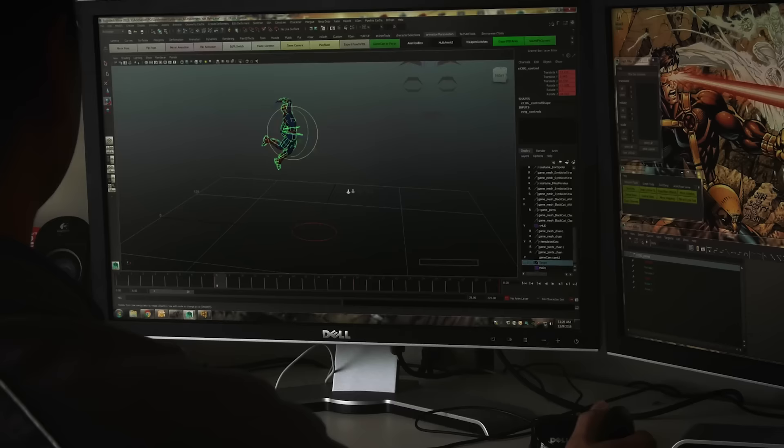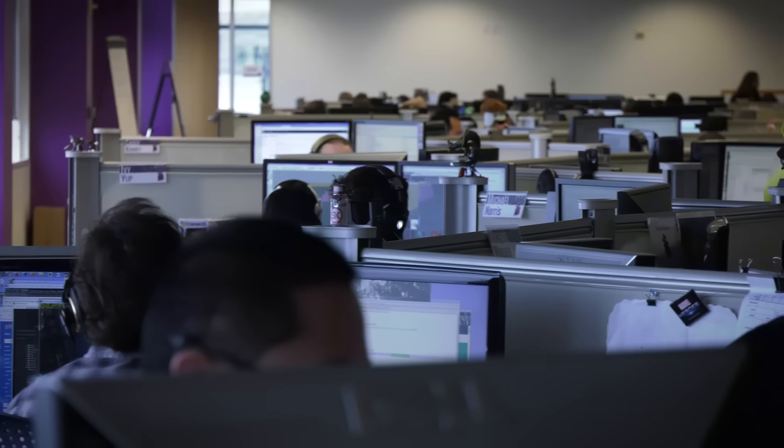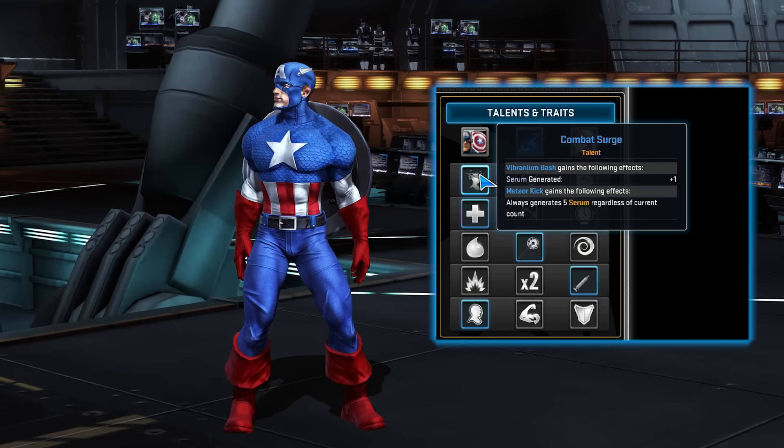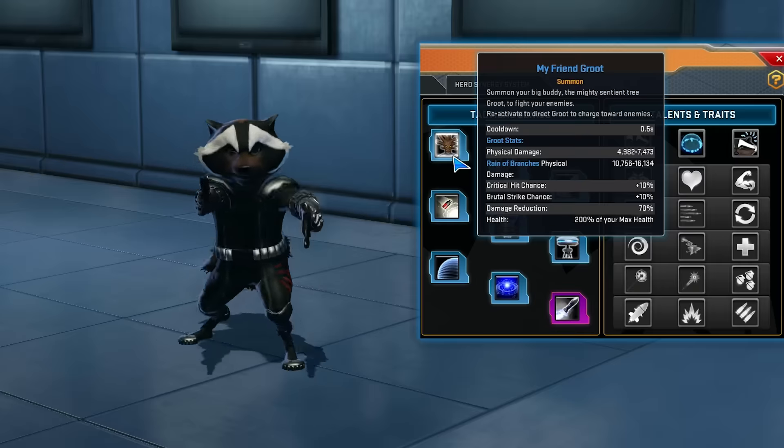We've basically reformed the specialization powers to be the talent system, so the designers have done a ton of work taking the talent system and integrating it with the active powers that the heroes have. Talents are a set of three choices that your hero gets to make. There are 15 talent sets in total — five sets of three — and you unlock them from levels 30 to 60. You get to pick one and it's going to change your kit in some either subtle way or a very violent and amazing way.